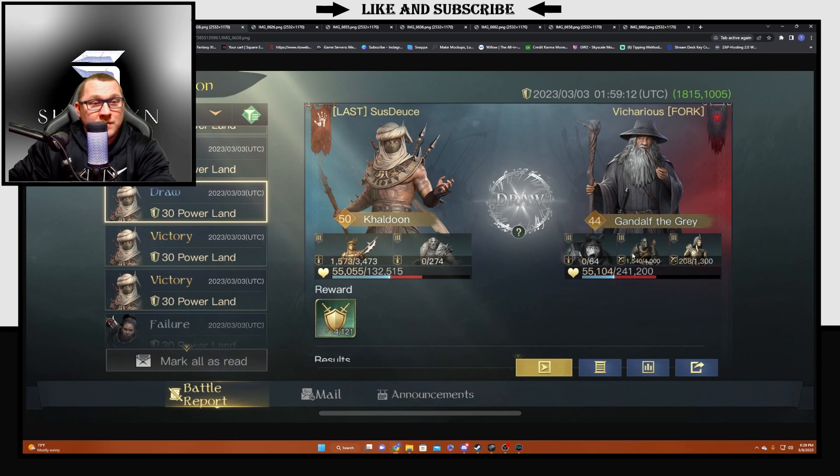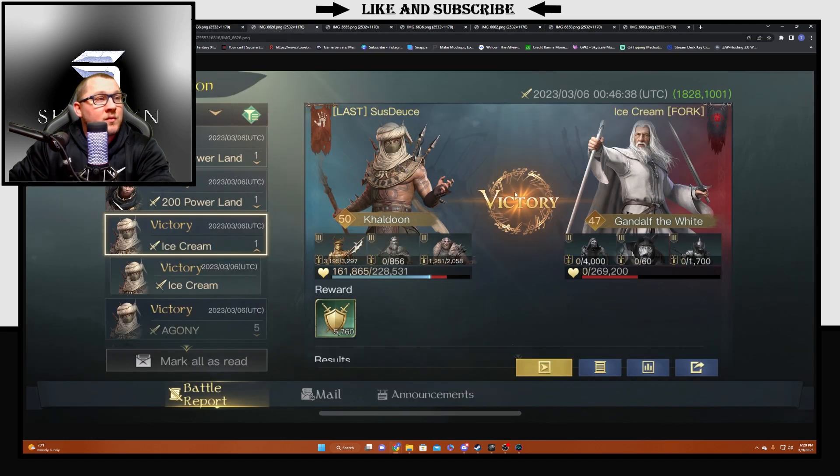The next report is another Gandalf build. As you can tell, they were running Marble Arbalest. Deuce was also not full and still pretty much wrecked this Gandalf. It's a little bit closer of a fight, but when you take the total health compared to what that Gandalf had, it's really not all that close at all.